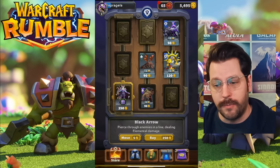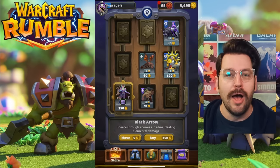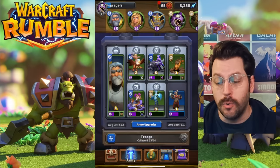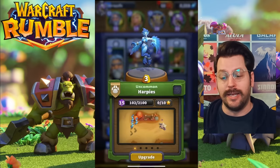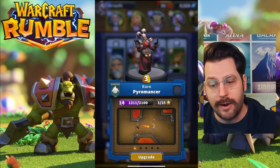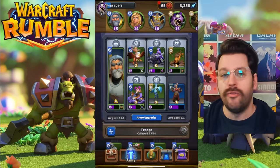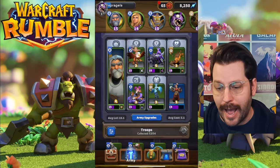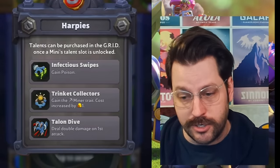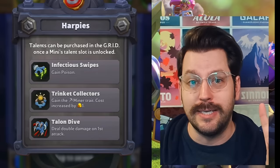Right here you can see there is a talent inside my grid for the leader Sylvanas Windrunner — this is the Black Arrow talent, pierced through enemies in a line dealing elemental damage. This is actually probably the talent I want for this hero, but I'm not buying it right away because once you buy this, you are locked into that talent until you upgrade this unit to the next rarity, which takes a while. You will not see the other talents cycle through the grid at all.